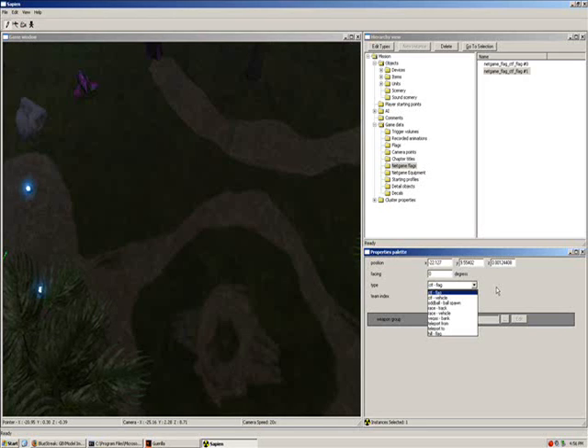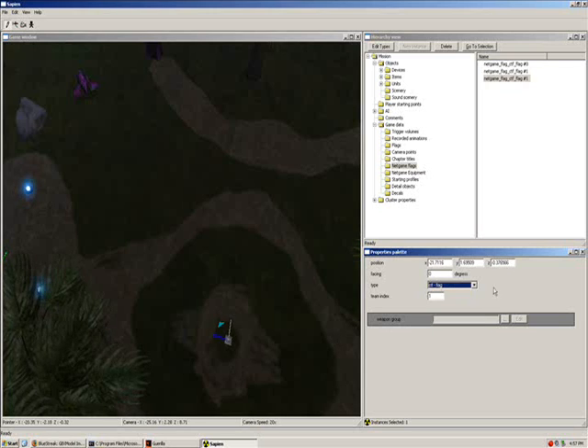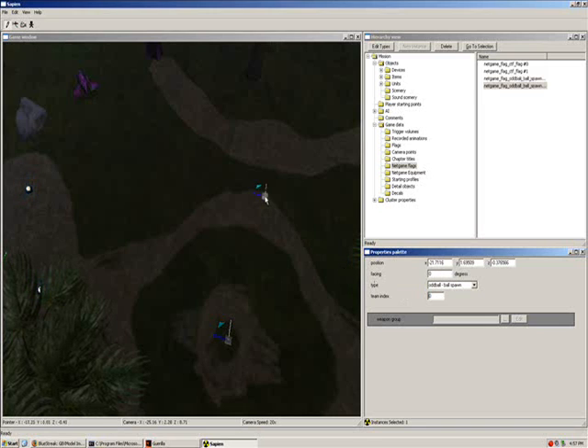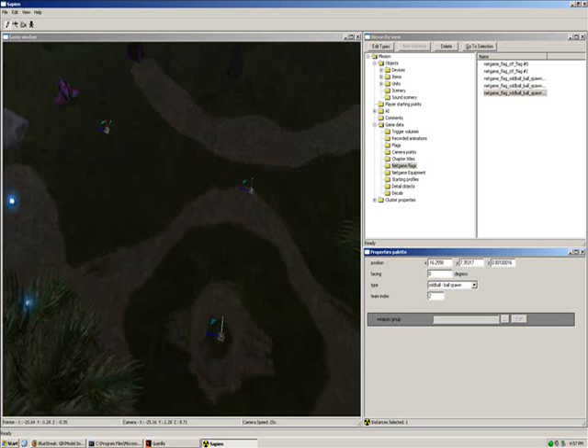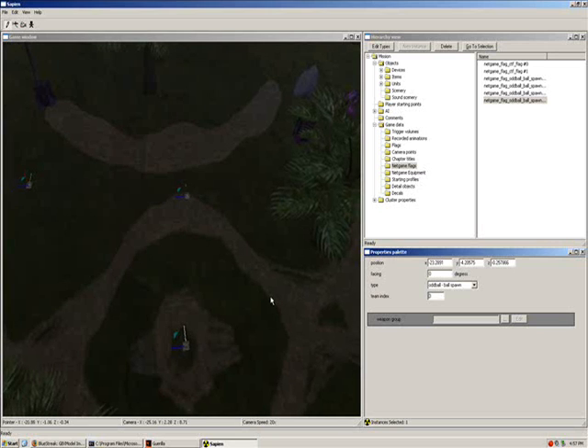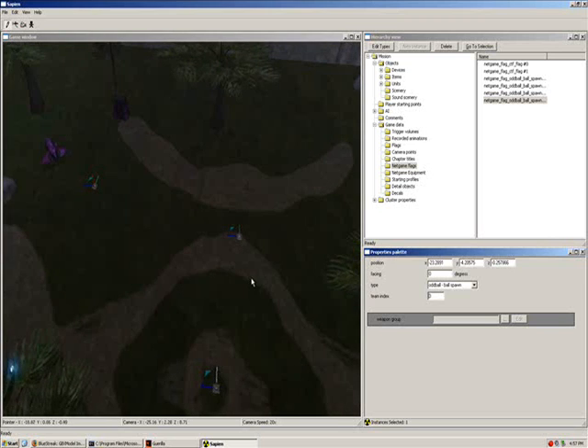That's just setting all the vehicles to zero, then one for the red team and one for the blue team. Now we're going to do our oddball spawn, which is a little different. Right-click and make another flag, but change it to oddball. Here's oddball spawn zero, make another for spawn one, spawn two, and spawn three. You can spawn up to five oddballs — but since we start at zero, you can only have four. Don't set a team index of five because that's actually six oddballs.